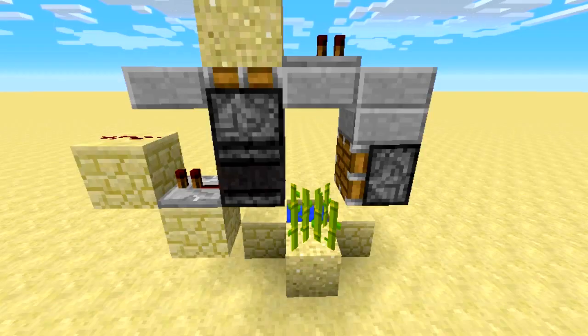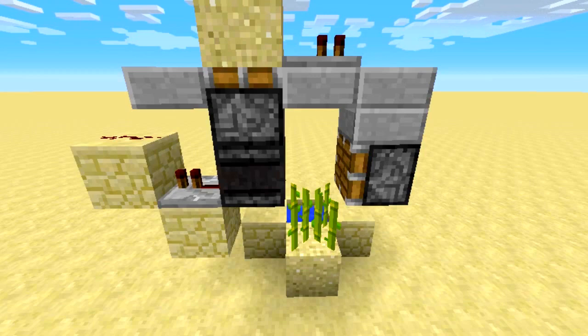This has now been improved with the new observer block, making it even more simple and compact. One of the cons about this build is that sometimes the sugarcane does fly out, but that is on very rare occasions so you don't need to worry about that, and from the total amount you're going to get, that'll be very little.